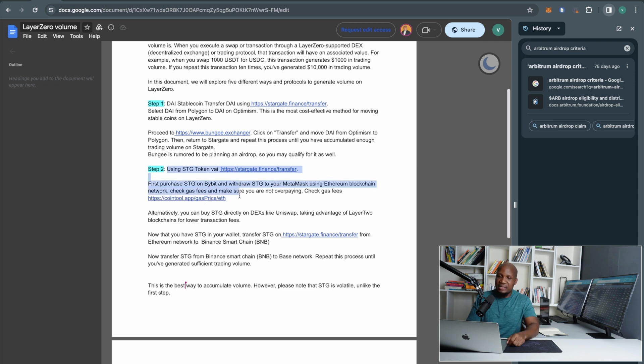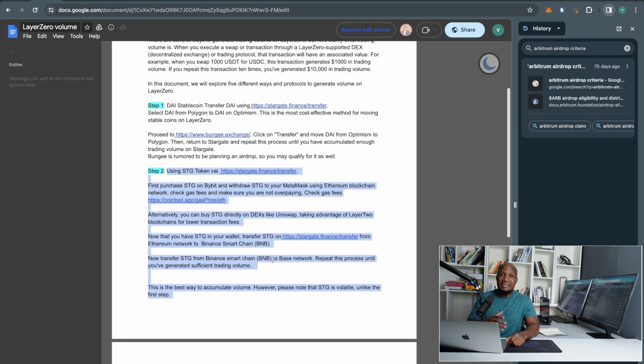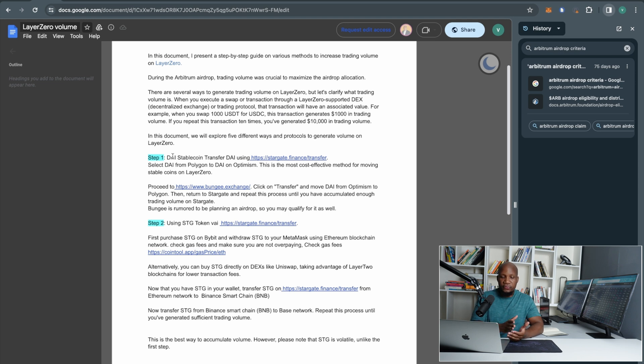Step two using STG is a little bit risky in the sense that STG can drop in price and you might panic sell at a loss. But the trick here is to only sell STG at a higher price than you bought it. I've seen a lot of people on our Discord panic selling — sometimes you just have to wait and hold it. We bought STG at 38 cents, and I'll show you when STG has risen in value, meaning we're not only generating more trading volume but also making money. By the end of this video you'll have farmed about three airdrops: Layer Zero, the Base airdrop, and the Bungee airdrop.